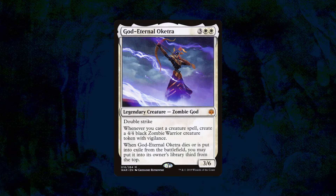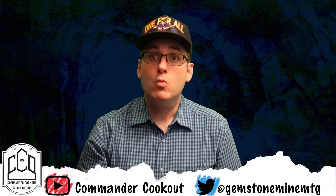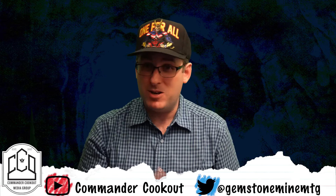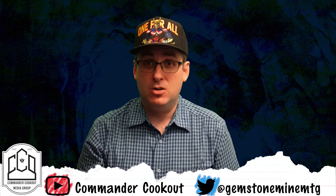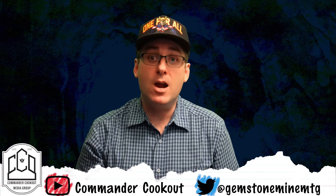God Eternal Oketra is three white-white for a 3/6 legendary creature zombie god with double strike. Whenever you cast a creature spell, create a 4/4 black zombie warrior creature token with vigilance. When God Eternal Oketra dies or is put into exile from the battlefield, you may put it in its owner's library third from the top. Rather than representing an engine piece like Teshar, Oketra represented an output — a way to get value out of all that recycling. I'm running a lot of the same pieces like Scrap Trawler, Mirror Retriever, Junk Diver, and sacrifice outlets like Phyrexian Altar, Krark-Clan Ironworks, and Ashnod's Altar — powerful effects that can very quickly go infinite.